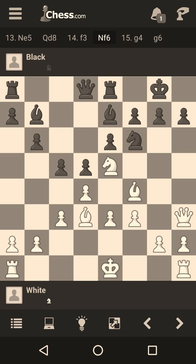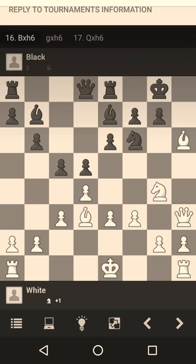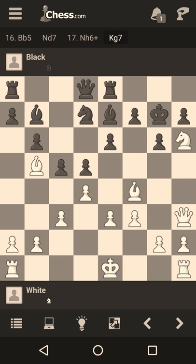Though that line wins an exchange, I personally prefer the move Ng4 — it gives a lot more attacking options. Same here: if h6, then Bxh6, gxh6, and Qxh6 wins, threatening Nxf6 next move. On g6, a good move is Bb5, Nd7, Nh6, Kg7, and now I want you to pause the video and find white's next move. The move is Nxf7, and Harmonist just got crushed.